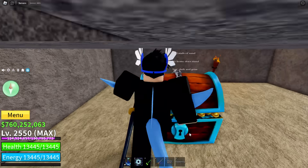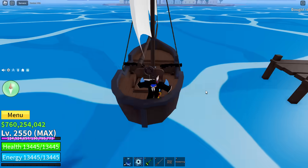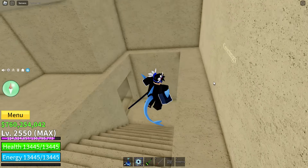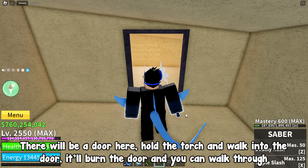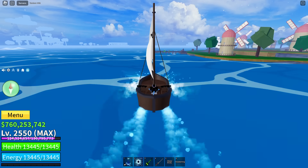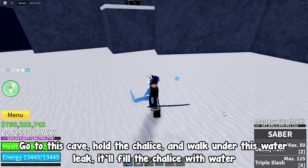Go into the hole. Walk into the torch and it should appear in your hot bar — I don't get the torch since I've already completed this puzzle. Now head to the desert island. Go through the door of the sinking house. There will be a door here — hold the torch and walk into the door. It'll burn the door and you can walk through. Walk into this chalice and it'll appear in your hot bar. Go to this cave, hold the chalice, and walk under this water leak — it'll fill the chalice with water.